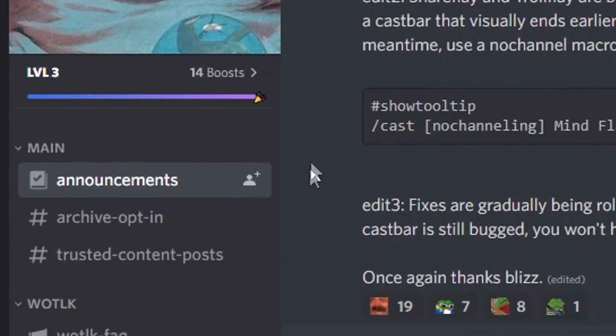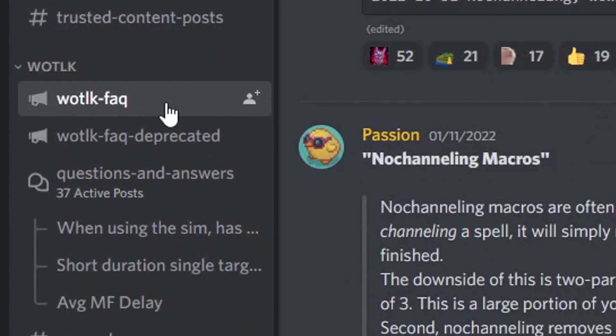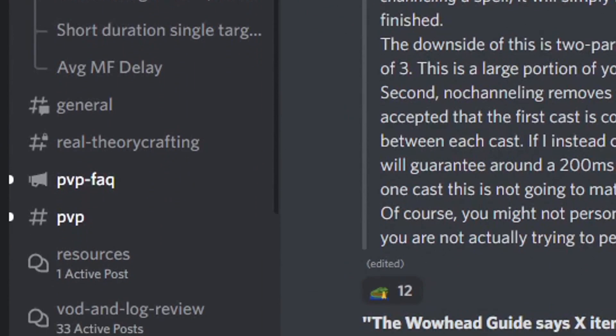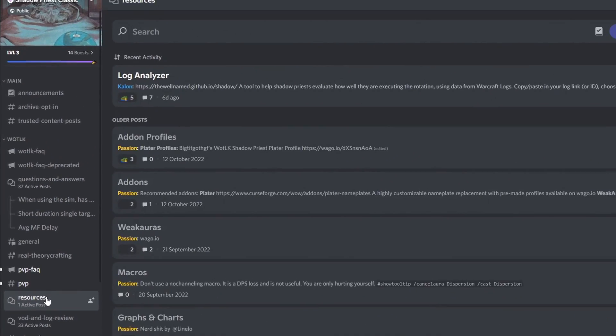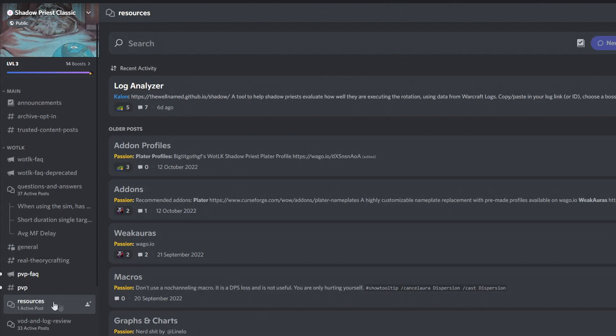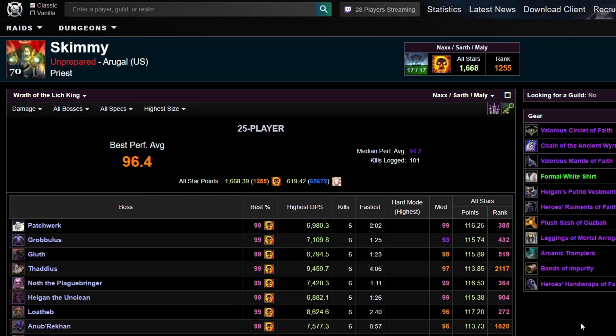If you're not already a part of the Shadow Priest class discord, what are you doing? Get over there and get amongst it, because it really has so much information, and there are so many kind and clever souls willing to offer their assistance. So if you want to improve, get yourself over there. To start, go to Warcraft Logs, load up your profile like I've done here, and then find the fight you want to analyze.